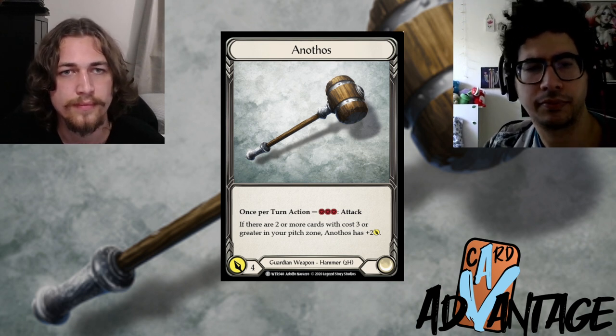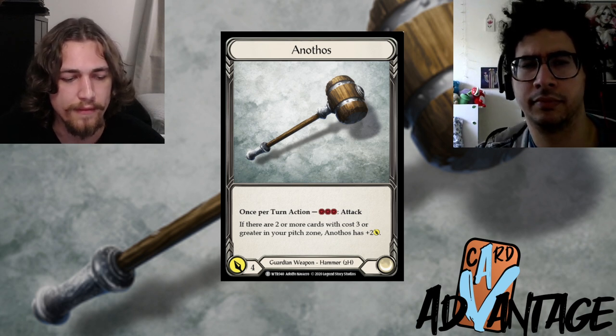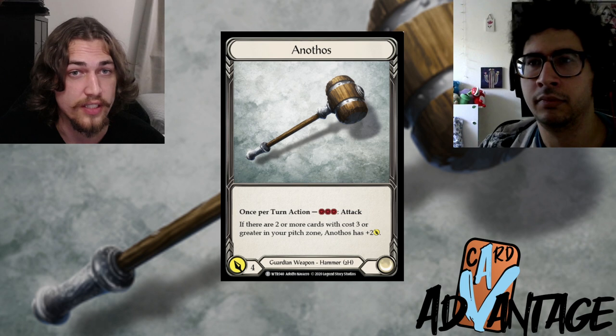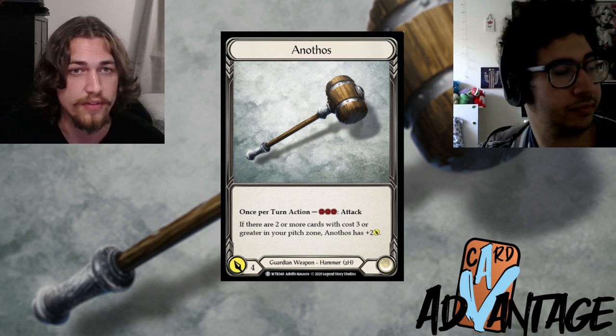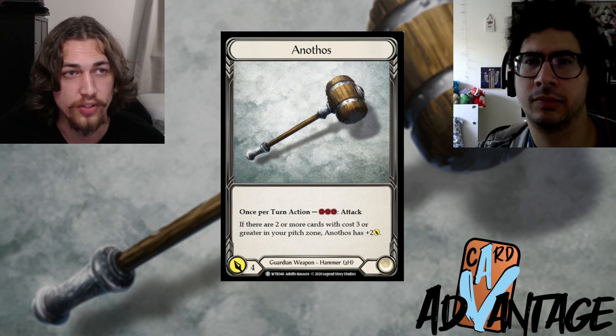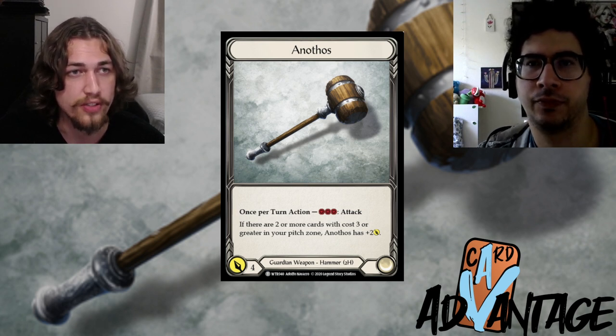From the opponent's perspective, you need to evaluate if that Frostbite is going to be much of a problem. If you have a three-card hand as Viscera and your opponent has a card in arsenal as Icelander, it's almost better to block less or consider your situation carefully.